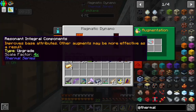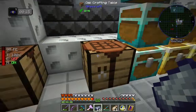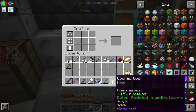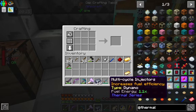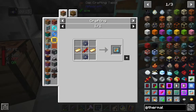I've added another magmatic dynamo here and put some more resonant integral components in them. We can upgrade the dynamos further. The first thing I want to do is increase the power output. We're going to use the flux linkage amplifier — it increases the base power by 100%. It does use a little bit more energy, but we'll be able to make up for that. We needed these electrum plates, which were easy to make with the engineer's hammer. There are automated ways to do that we'll be getting into.